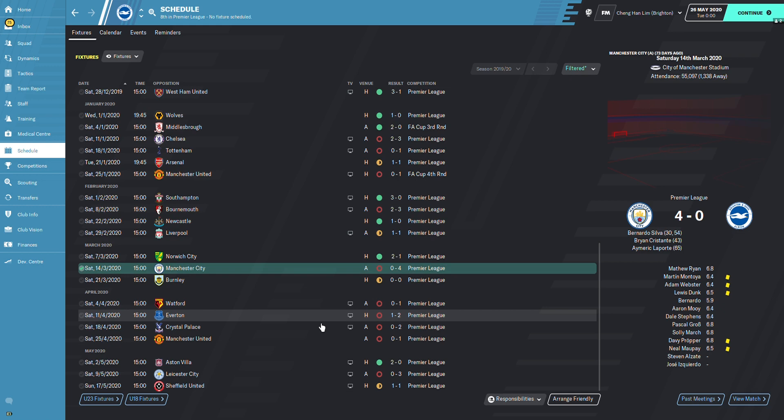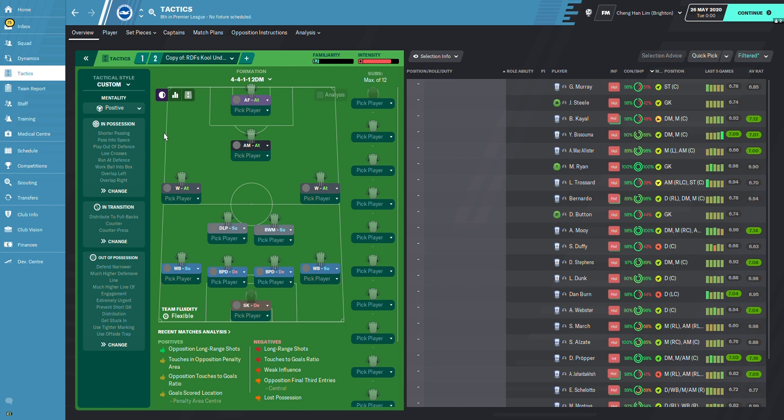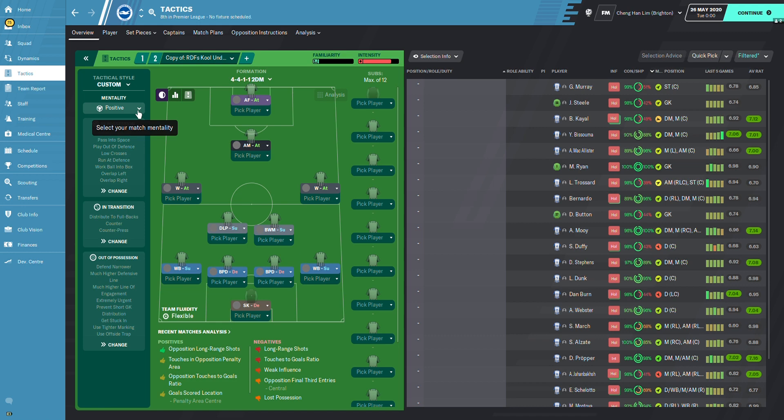Brighton lost 4-0 to City towards the end. Overall they finished 8th, just missing out on the 7th-place Europa League qualifying spot. This tactic is quite suitable for teams predicted to finish near the relegation zone. RDF mentioned that if you're using a decent team like Brighton you can go positive mentality against weaker opposition, or balanced if you're unsure.